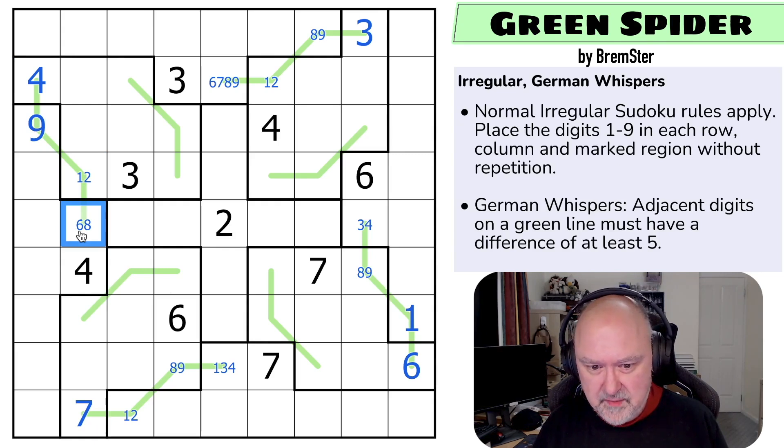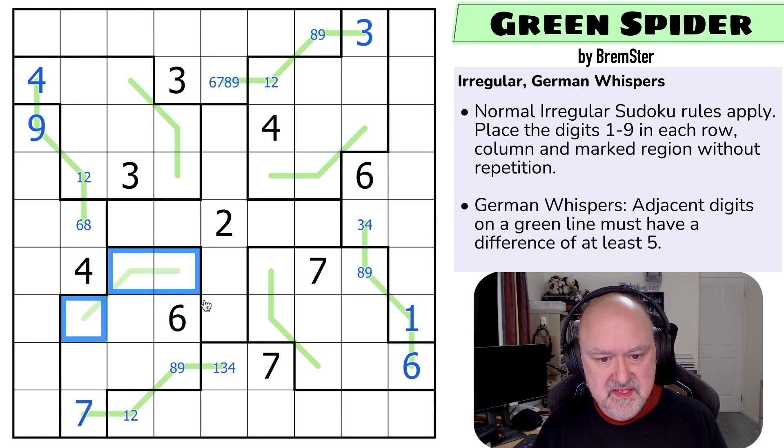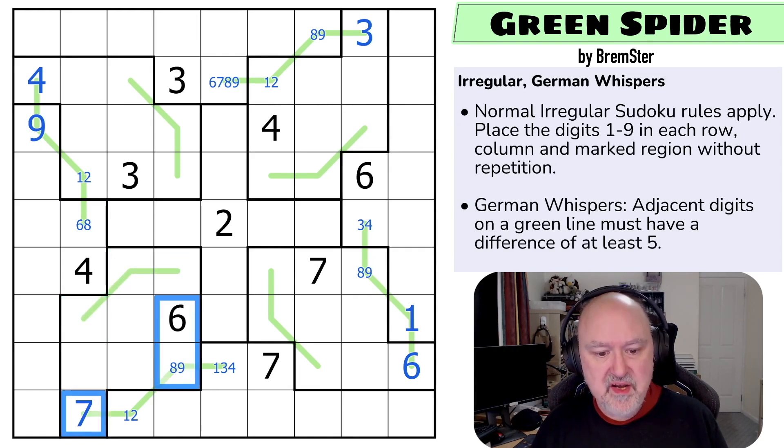Can we do any more eliminations at this point? Not sure — we'll get there eventually. The next question is about this line. We've already got three high digits in this box. Could those cells be high? Remember, we'd have to alternate high-low-high or low-high-low. If those were high, we'd have five high digits in that region, and it doesn't work.